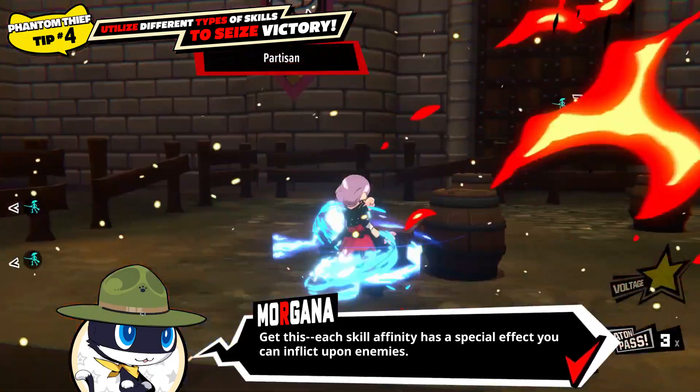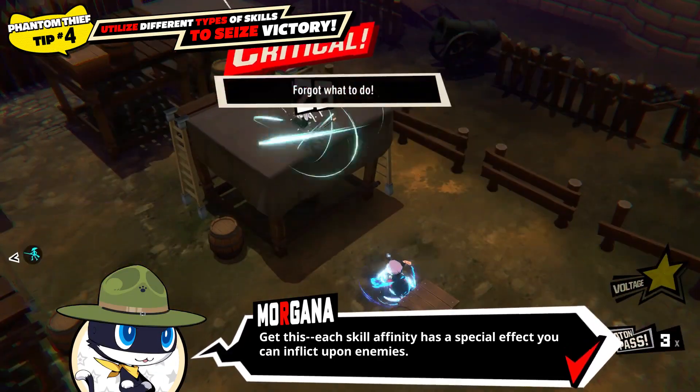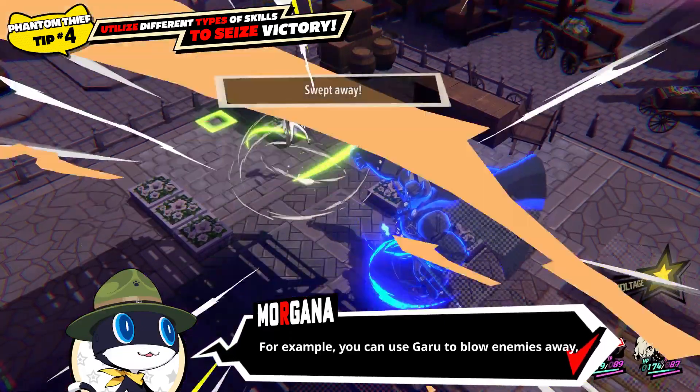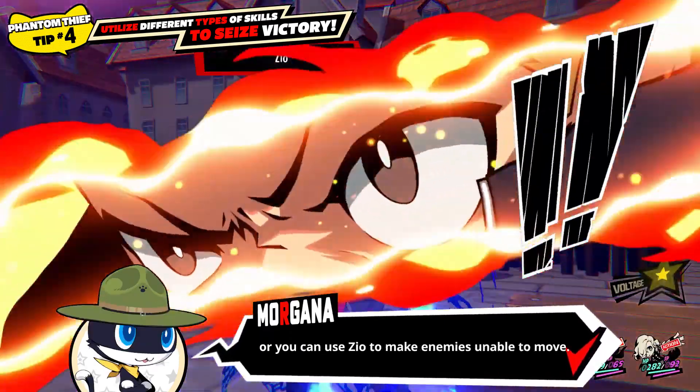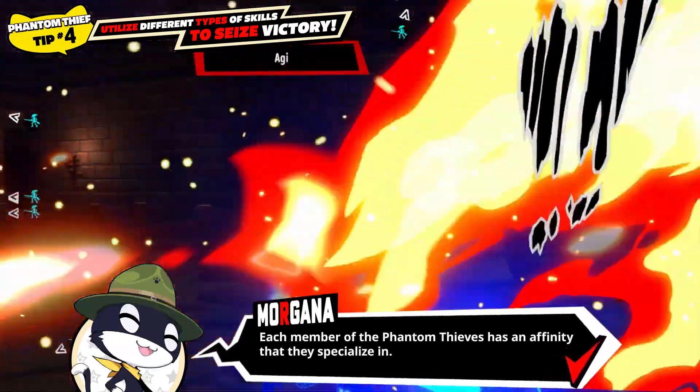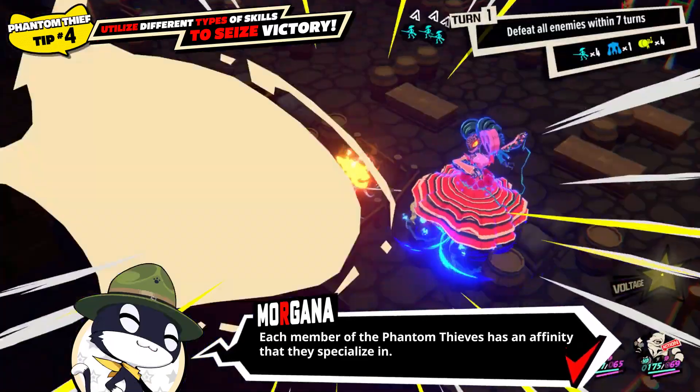Get this — each skill affinity has a special effect you can inflict upon enemies. For example, you can use Garu to blow enemies away! Or you can use Zio to make enemies unable to move! Each member of the Phantom Thieves has an affinity that they specialize in!